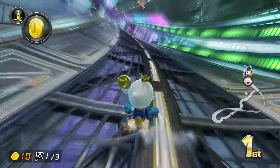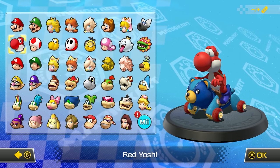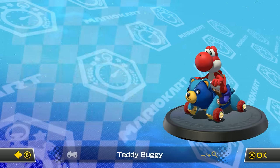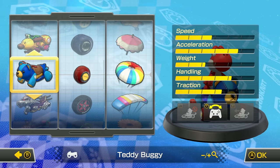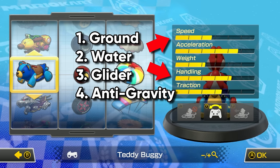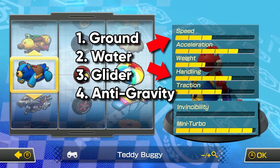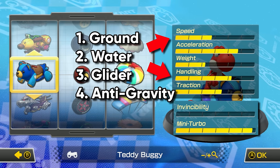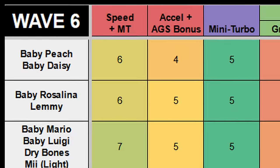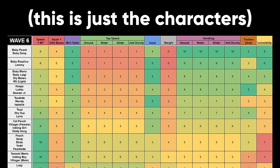How do you know if a combo is good? To answer this, we need to talk about stats. Not all characters, vehicles, tires, and gliders were created equal. At the vehicle select screen, you can press the pause button to view the stats, but this is not complete — there are more hidden stats. There are actually four different stats for speed and for handling, a hidden invincibility stat, and a hidden mini-turbo stat, which is arguably the most important stat in the game. Here's a spreadsheet of all the stats — it looks scary and complicated, but we're going to make it really simple.